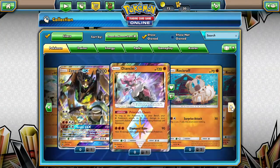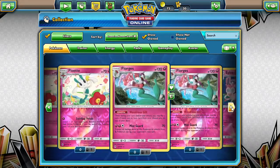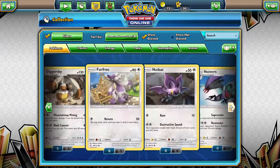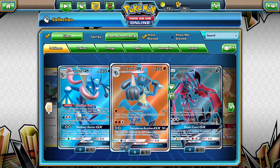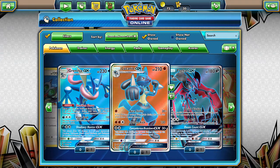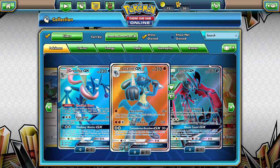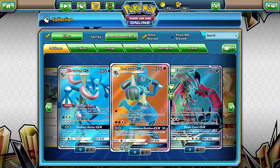Taking a look at what we got from Forbidden Light: I got a Zygarde, at least one Rockruff — I think I got two, which is awesome — some Slugma, Ultra Necrozma, and then a full-art Gloriously down here, plus another Greninja. That is what we got out of our Forbidden Light packs. And from our Generations packs for the Pack a Day.